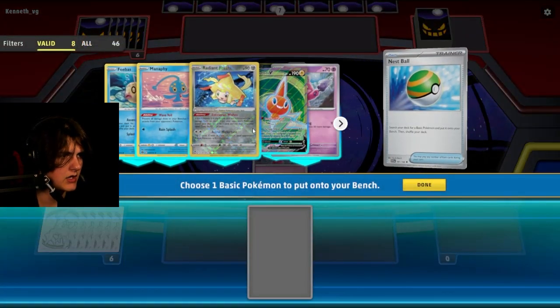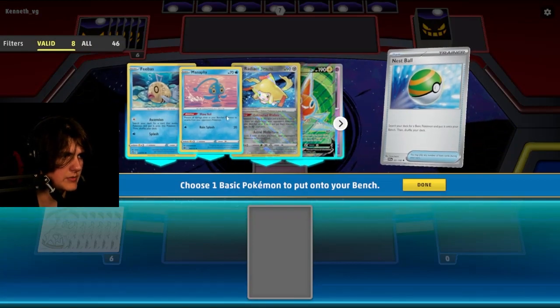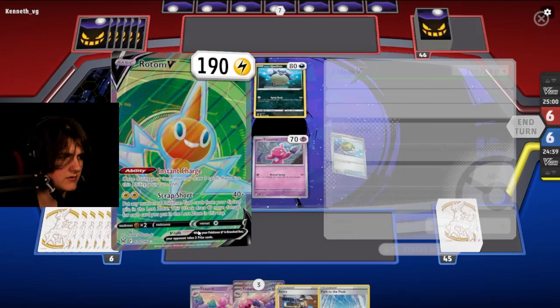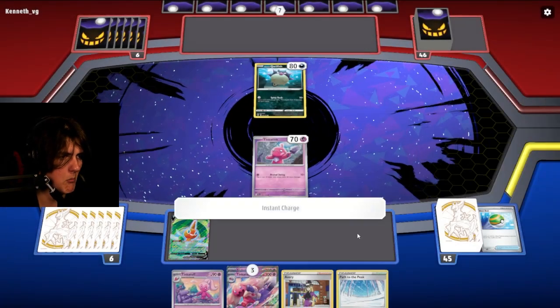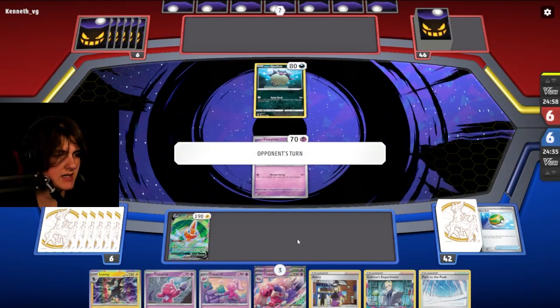We're going to Nest Ball because I'm terrified. There's so much good stuff here. We're going to take Rotom. Can we use this ability first turn? Probably not — we can! Alright, thanks. Thank you, kind sir. It does end our turn, which is fine.